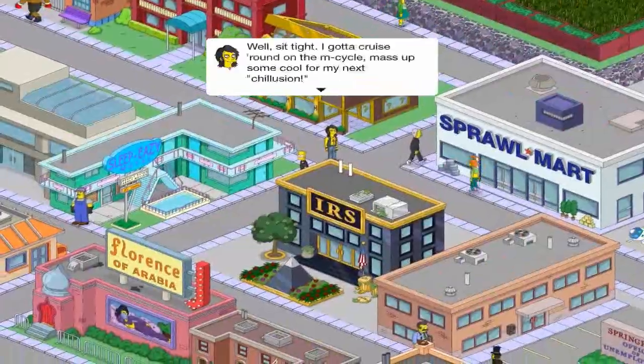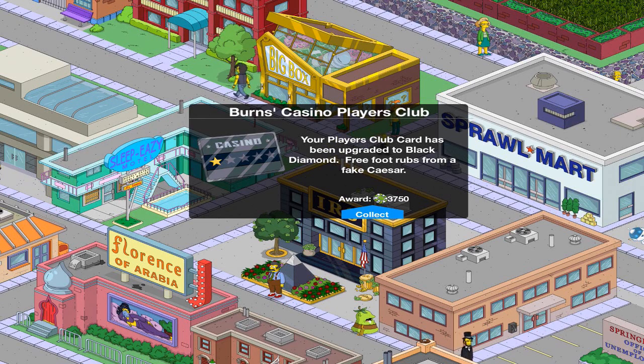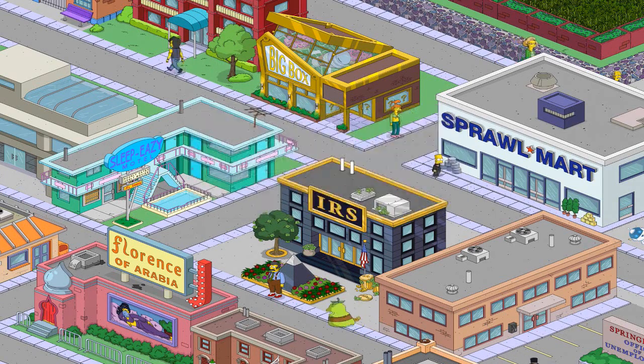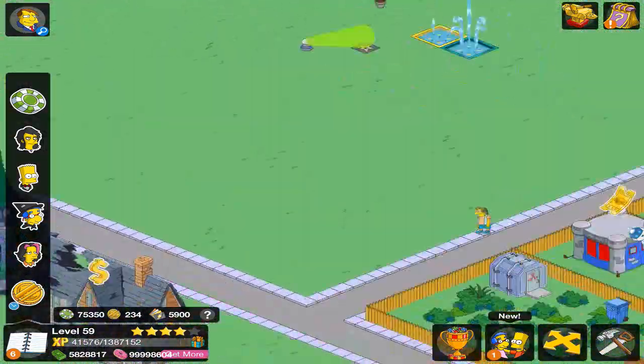So we're just going to get rid of this from my screen. Your player's club has been upgraded to Black Diamond — free foot rubs from a fake Caesar. And now it's also level two. I leveled up that card like crazy.